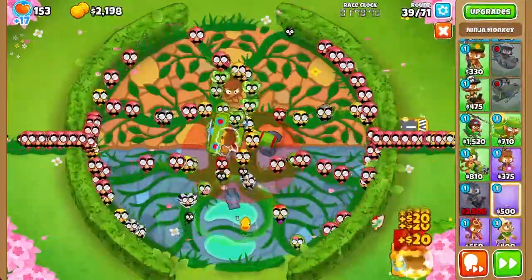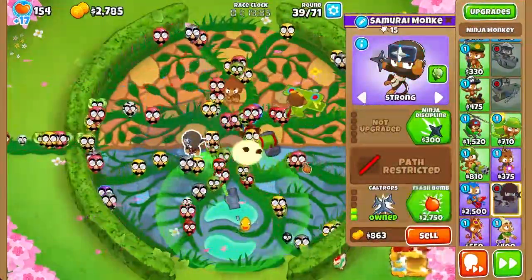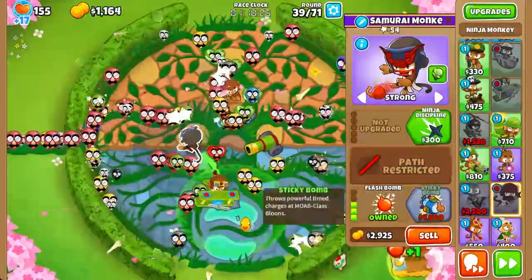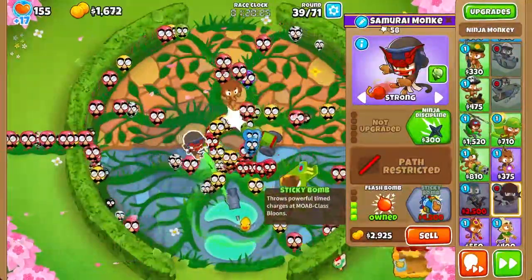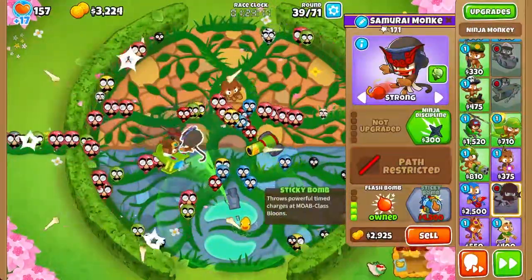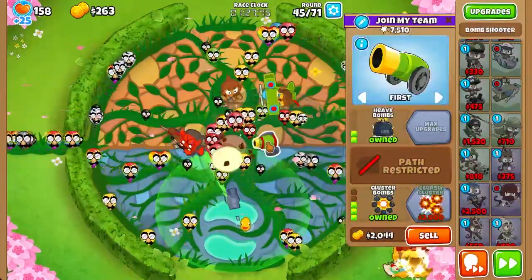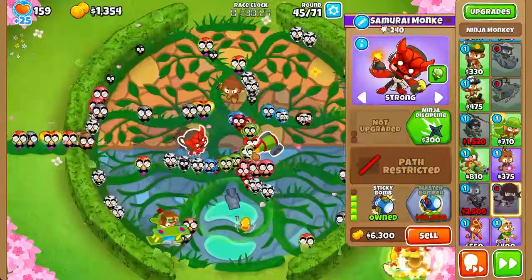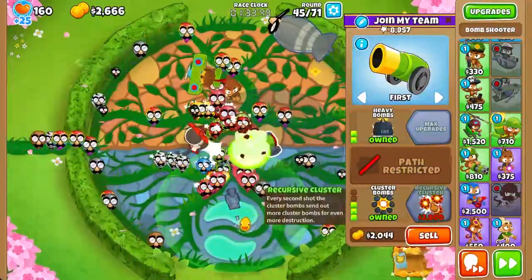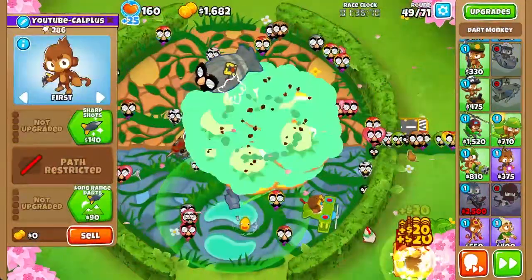Now you might be wondering how we're going to deal with round 40, and it's quite simple actually. We're going to get a bottom path Ninja — a Sticky Bomb. Once we hit $3,000, we're going to go ahead and send to round 45. Why round 45? Because we need to get the burst of money from the Farm and the Bomb Shooter. Now we've got a Sticky Bomb, and next we're going to get our Recurve Cluster. Don't forget to get Ninja Discipline so that the Ninja can shoot the Sticky Bomb faster. Now we get Recurve Cluster and we can go ahead and send to round 49.